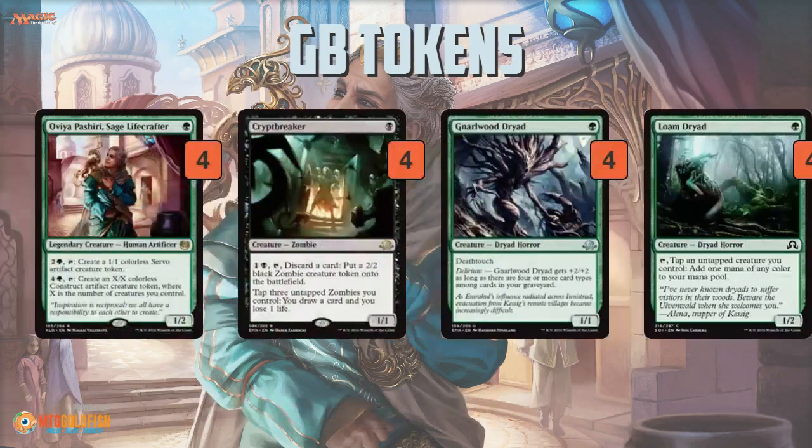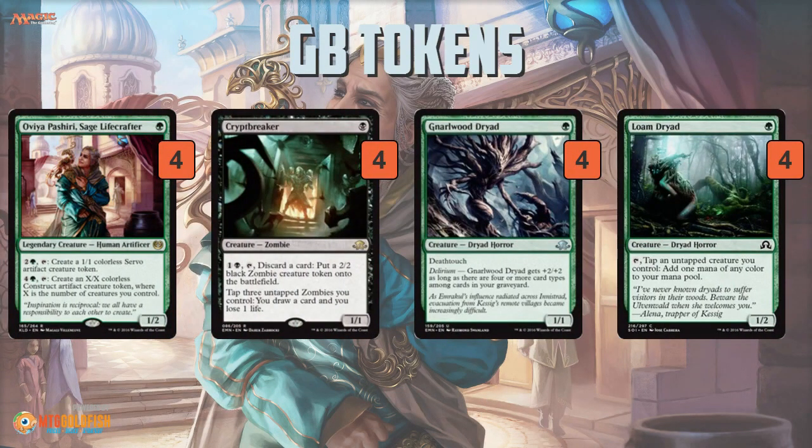Green-black tokens is pretty sweet. This deck is really built around maximizing Virtuous Gearhulk, and the way it goes about maximizing it is pretty interesting. It is playing a ton of one-drops — 16 one-drops in fact — and they're kind of scattered all over. We have Gnarwood Dryad, which is essentially just a big beater. It has Deathtouch, it can get bigger if you get Delirium — not super likely with this deck — but it's a 1/1 Deathtouch for one, so it's good on defense and can maybe get in some damage. Loam Dryad gives you a way to produce mana by tapping another creature.